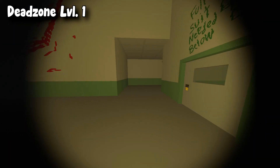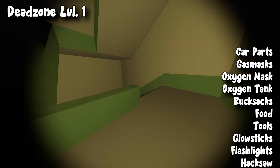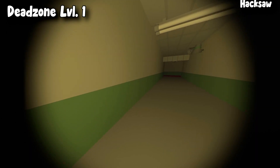As for level one, from outside there are a bunch of car parts from where you can find good items including car parts, gas mask, oxygen mask, oxygen tank, rucksacks, food, tools, glow sticks, torches, hexos, and much more.